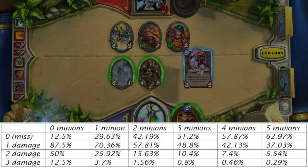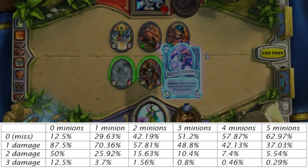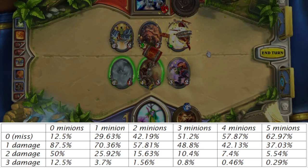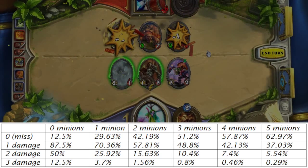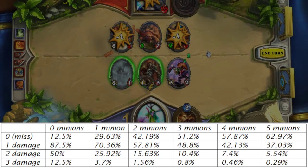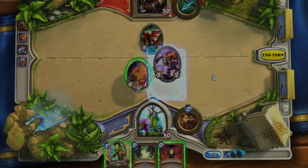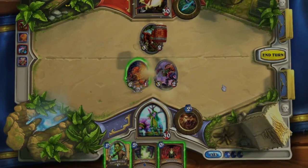The columns represent from 0 minions to 5 minions on the board. You're probably wondering why I put 0 minions — don't forget the Mad Bomber can still hit heroes. The rows represent from 0 to 3 damage dealt. For example, if there was one minion on the board with 2 health, the chances of killing it is 25.92%. If you have any suggestions for future Hearthstone Math videos, please write in the comments below, and have a good day.